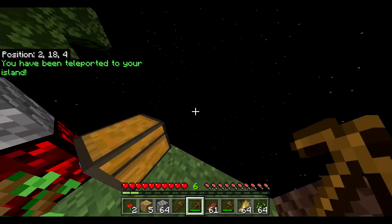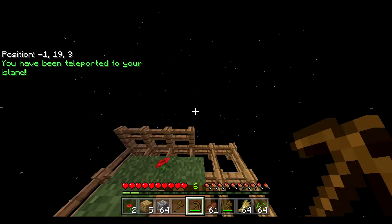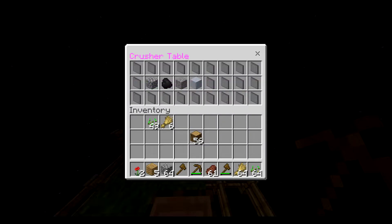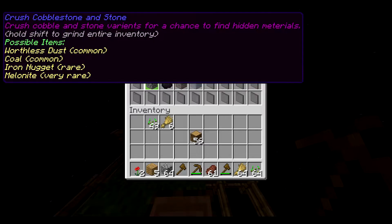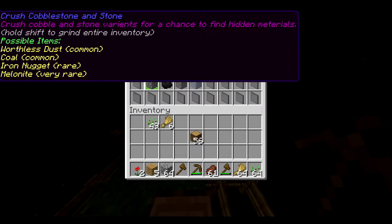Let's go to the Crushing Table. If you do slash crusher it will come up with this menu. How it works is you crush cobblestone and stone variants for a chance to find hidden materials. We may add a shift-click to grind a whole inventory soon. Before you click anything, read the possible items. For cobblestone, possible items are: worthless dust, coal, iron nugget, and melon nut.